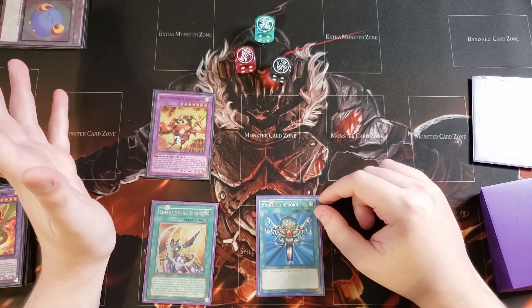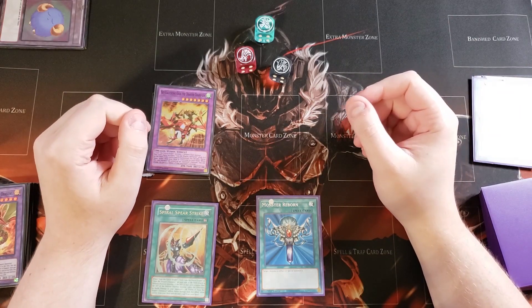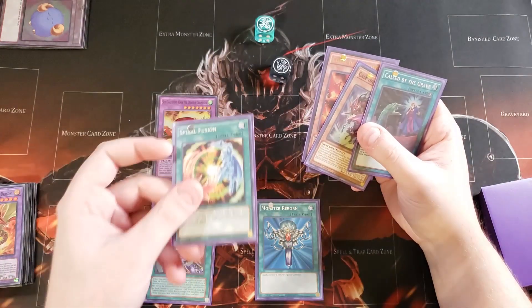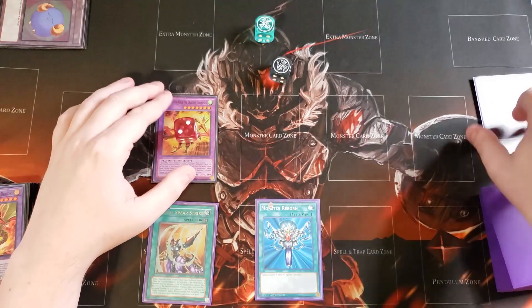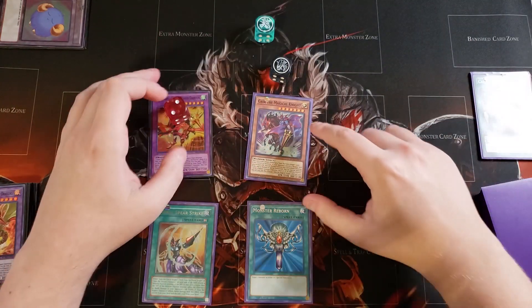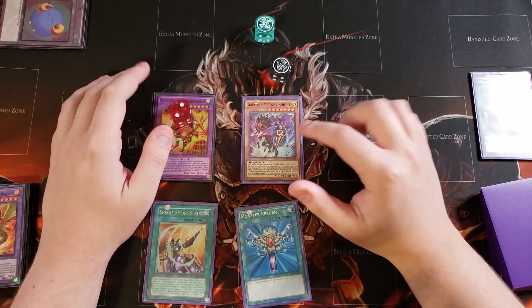Spiral Spear Strike has the ability that when a Gaia the Fierce Knight, Swift Gaia the Fierce Knight, or Gaia the Dragon Champion on your side of the field attacks a defense position monster, it does piercing damage. And if Gaia the Dragon Champion inflicts battle damage, you get to draw two cards and then discard a card. This card has double attack and is sitting at 5,200. You can attack once and twice and then OTK. You can also use Monster Reborn to bring back Gaia the Magical Knight if you need the extra push.